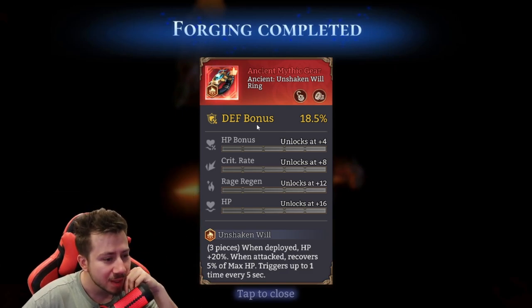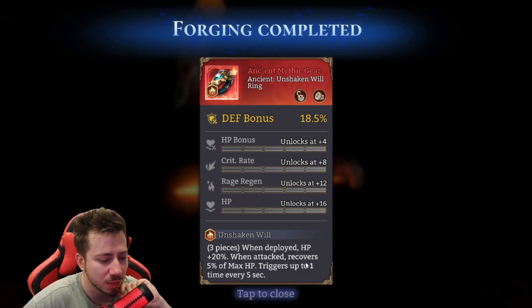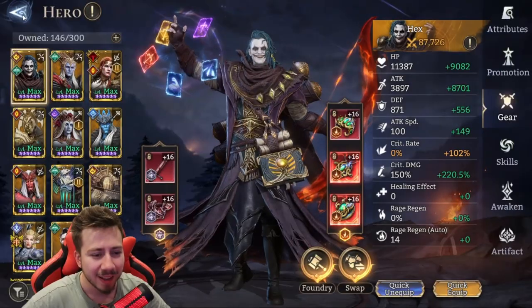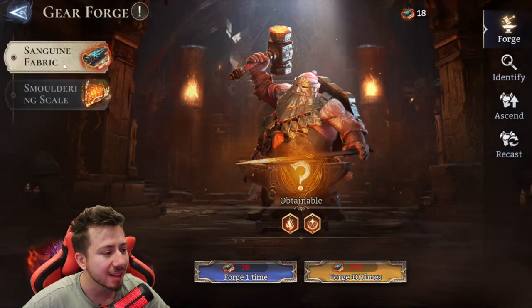Okay, so I love this defense bonus, but whatever. When deployed, HP plus 20%, when attacked recovers 5% of max HP. I mean, it's not that great to be honest, even though it's ancient. Let's move on. Let's hope we have better luck in the gear identify section.